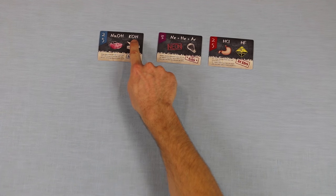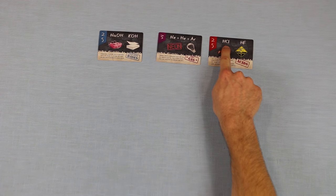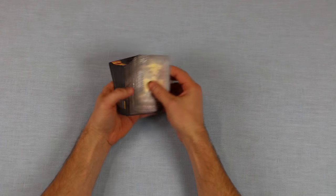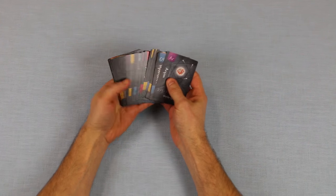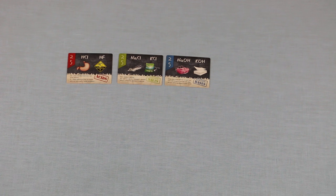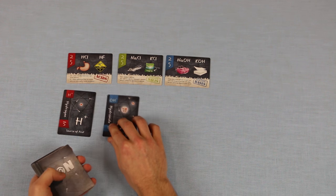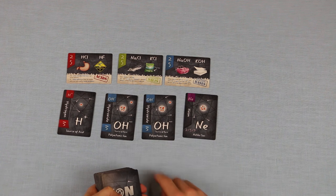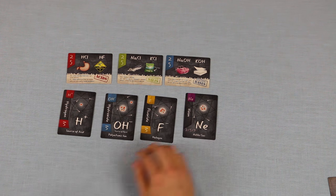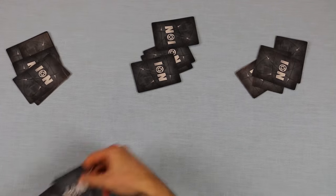These cards indicate specific compounds which will score players additional points if built. Now, pick up the drafting cards. If you don't want to play with the radioactive expansion just yet, remove them from the drafting cards and place them back in the box. Now flip four of these cards face up in the center of the table, close to the goal cards. The arrangement doesn't really matter. If any of these cards are the same, replace them with new drafting cards until all four cards are unique. Lastly, deal eight drafting cards to each player. This makes up a player's hand. Game setup is now complete, and you're ready to play the game.